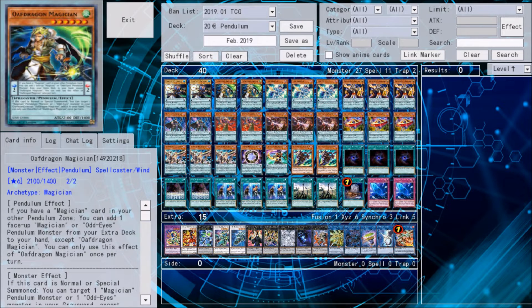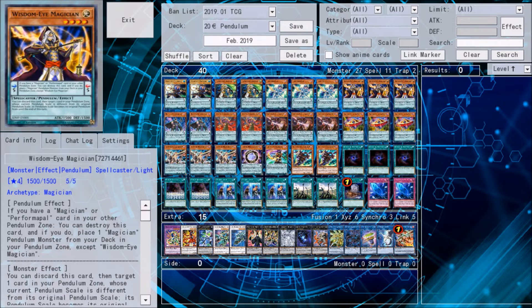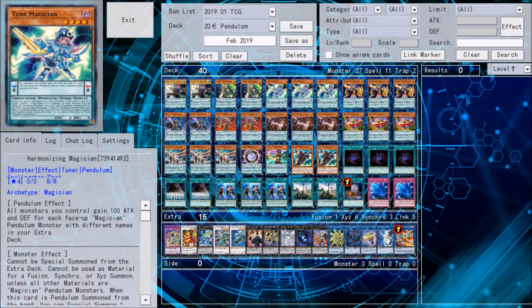Two copies of Auf Dragon. He adds a Magician monster from the Extra Deck back to hand, which is extremely important for resource management. He's also quite good at Level 6. Harmonizing Magician is basically the goal of the deck — to Pendulum summon Harmonizing. You can search her with Electromite, place her on top of the Extra Deck, and add her back with Auf Dragon, since she can't be Pendulum summoned from the Extra Deck. When she comes out, another Pendulum Magician comes from the Deck, enabling Synchro and Link plays.